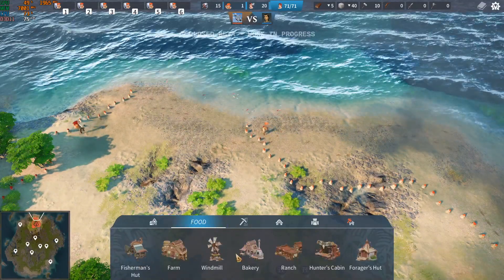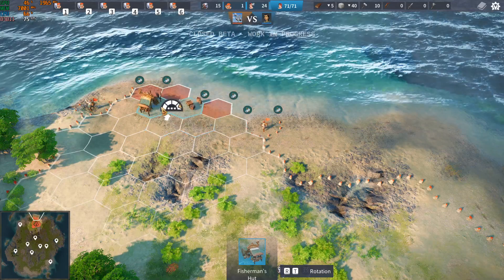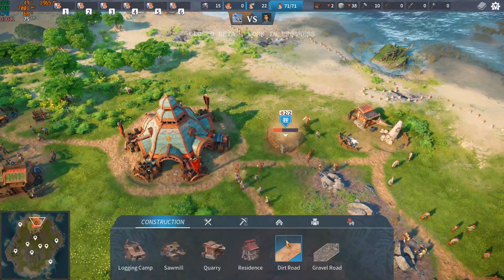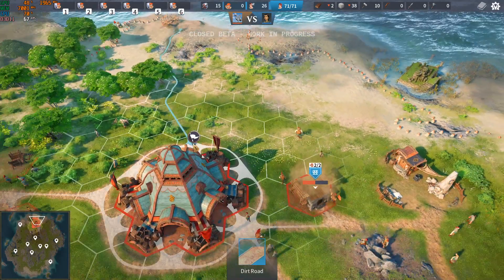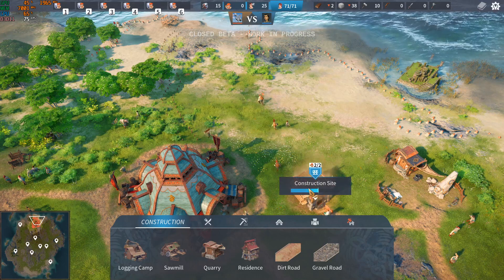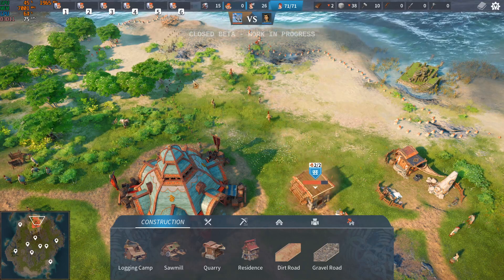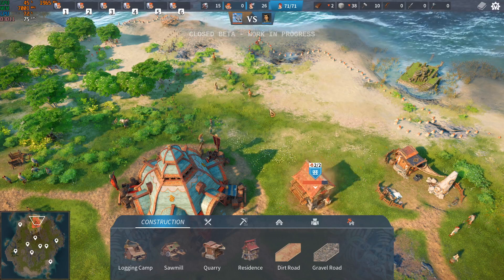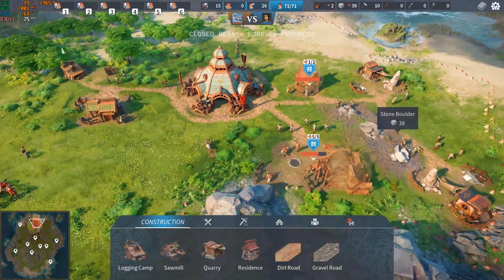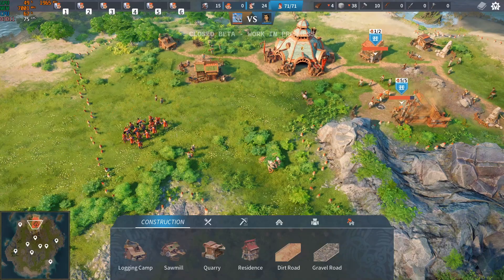Things work very much automatically as expected in a Settlers game. However, I did find that at some point the engineers stop going and doing things automatically — not sure why. I would see construction sites where materials have been delivered but the engineers are just standing there doing nothing. You can select engineers and direct them to go work in certain areas, construct certain things, or build certain roads if you want to — that's totally possible.